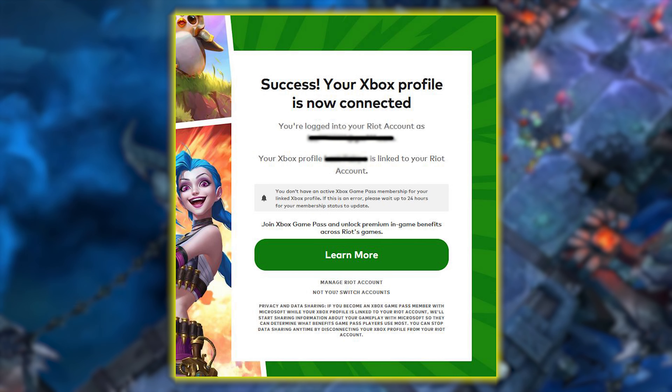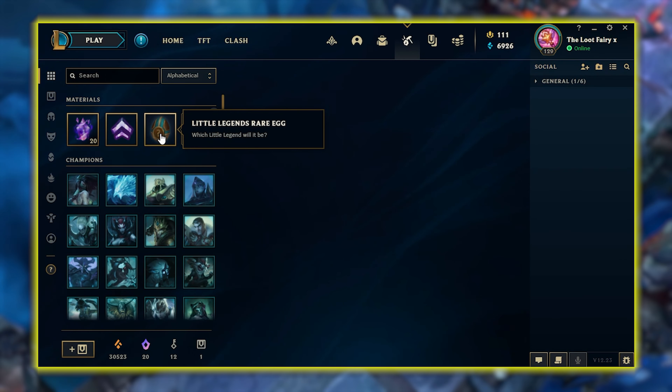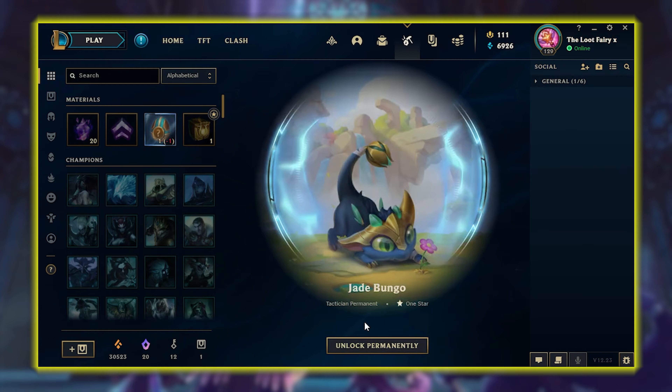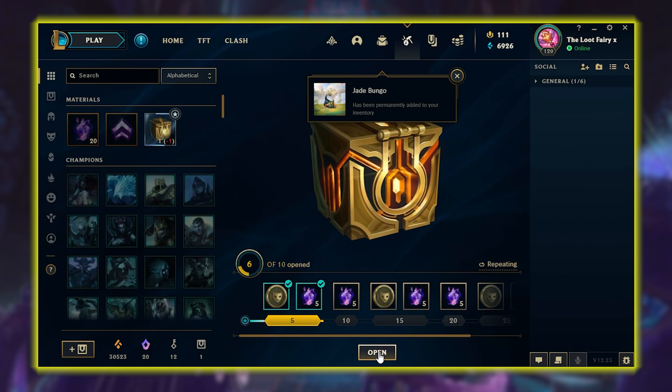The next page will say the connection is successful. Once you log back into the League client, there will be a free TFT egg and masterwork chest in the loot page. Mine did show up straight away, but there could be some delays.